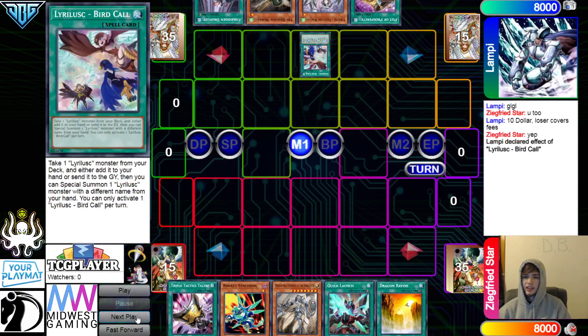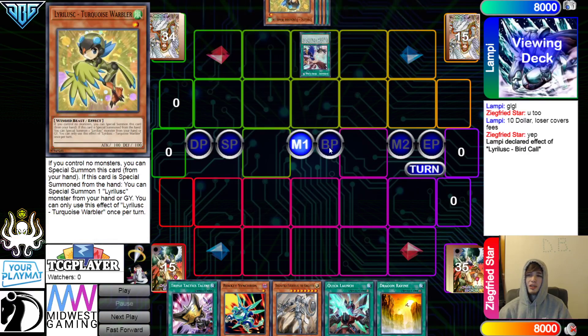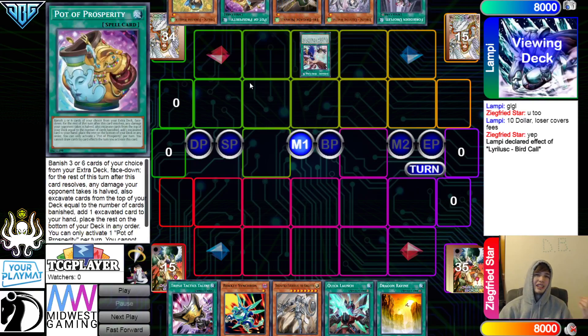Bird going first with a hand like this is pretty strong. They're deciding to play Prosperity over something like Desires or Small World. You could also say Talons, but Talons doesn't necessarily fill the same role — the others are consistency cards. And Talons doesn't actually unbreak your hand.